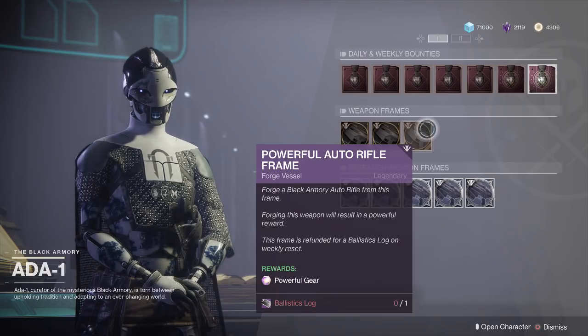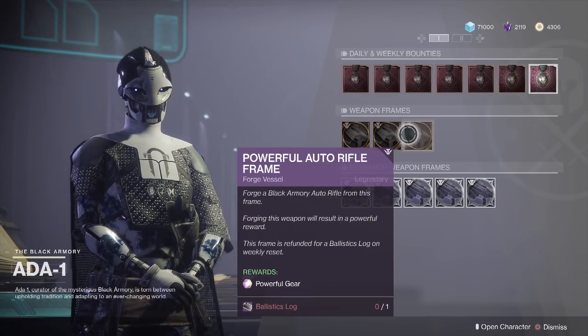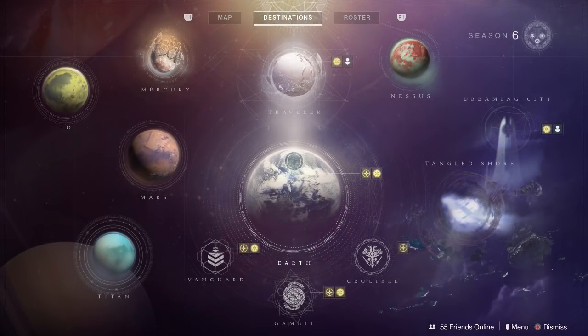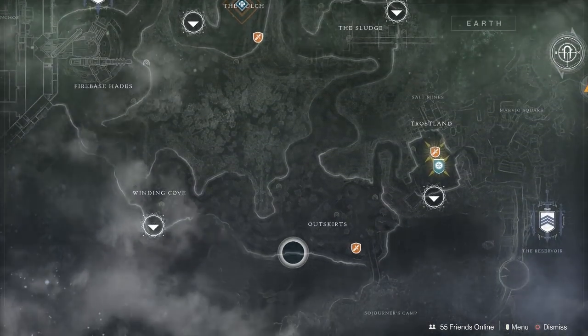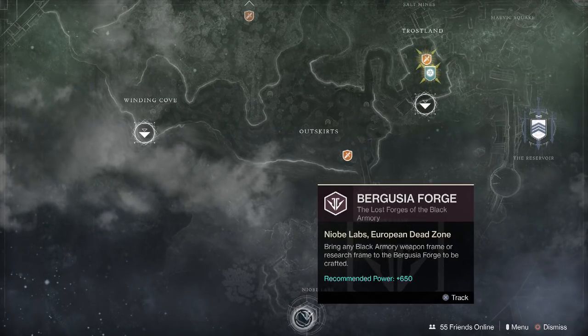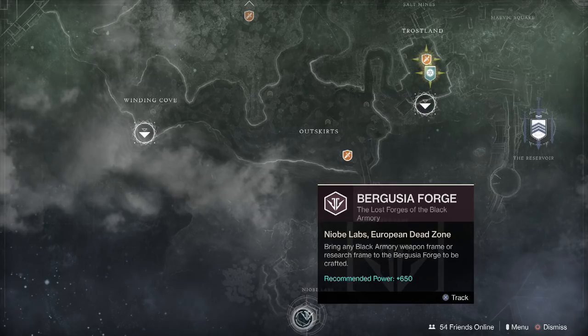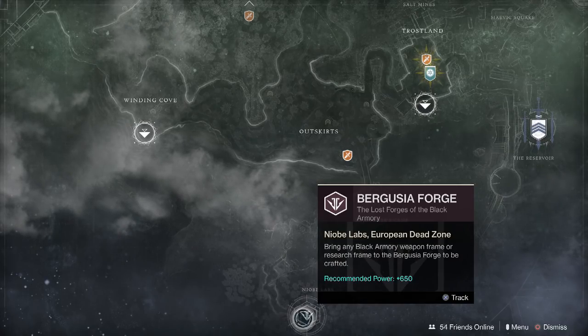Both of those bounties completed will give you a ballistics log, and that's what you use to buy the powerful frame. You can only have a chance at Yodin if you have a powerful frame, and you can only get those with a ballistics log. The other key thing: no matter where the frame says to complete it, you must complete it at the Bergusia forge. For instance, the auto rifle frame will tell you to complete it at Volunder forge — ignore that, complete it at Bergusia.